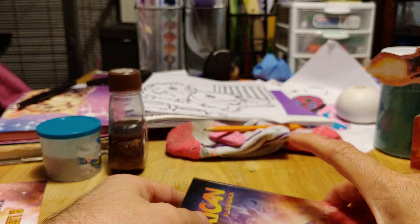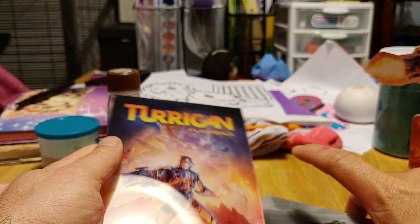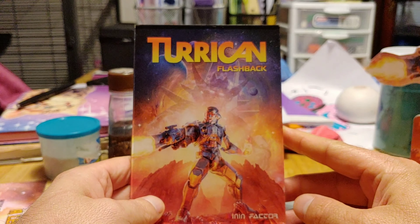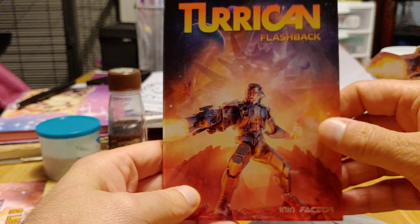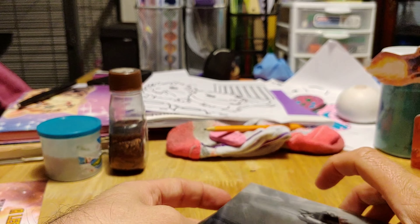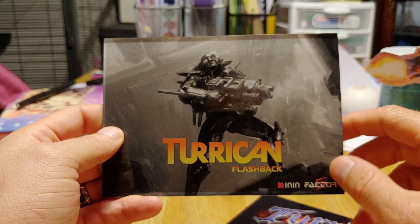As with every VIP package, they typically have art prints, and these are truly some of my favorite art prints I've gotten so far. So Turrican Flashback - there's the cover there. And then there's four of them total - there's Turrican Flashback, this cover here, and I love the black and white one.